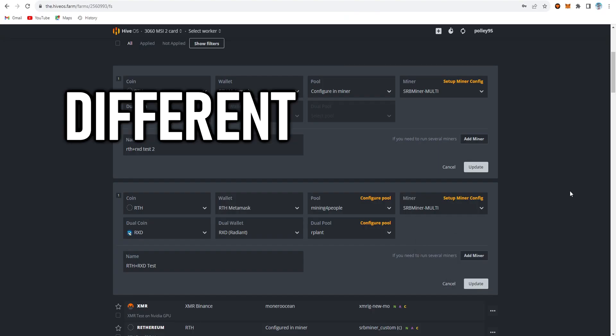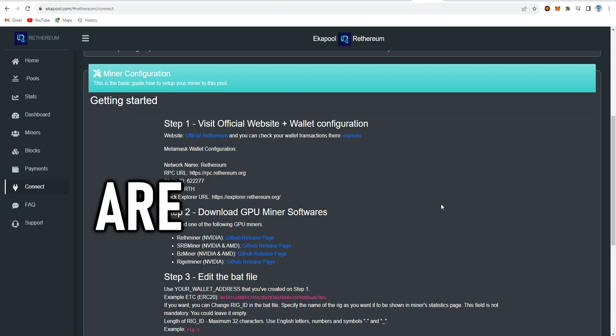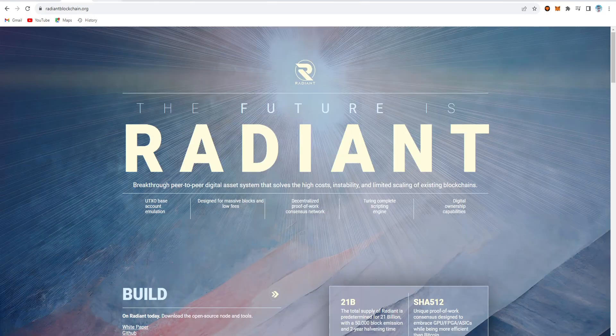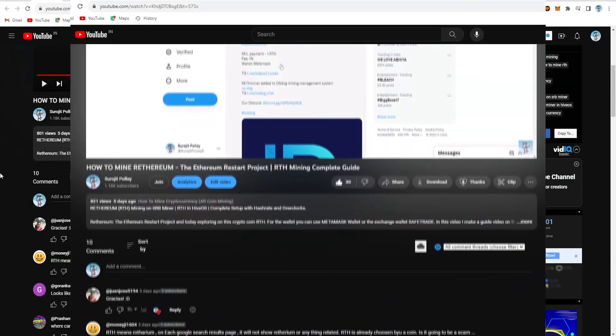Different mining pool, different flightsheet, and also overclock settings, but both work. Hey, my name is Surajit and welcome to my YouTube channel. Today's video I am going to talk about Rhetherium and Radiant as a dual coin mining, and also test both coins as a dual coin in HiveOS.